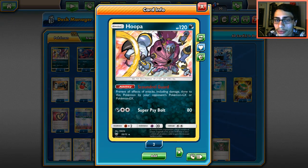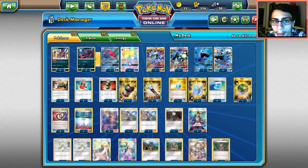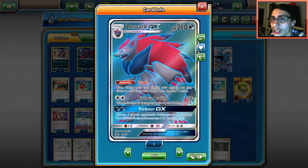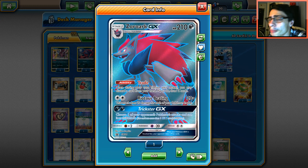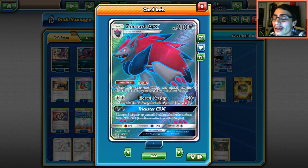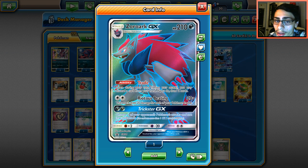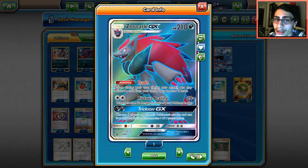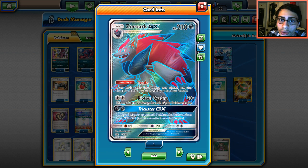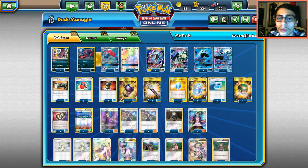You can just win games with Hoopa alone. I'm going to play a 2-2 Zoroark for my draw engine. I went with Zoroark because Octillery is really easy to knock out — it's a one-prize attacker but it's too easy to knock out, and I don't like that. I'd rather have Zoroark which is tougher to knock out for some decks.